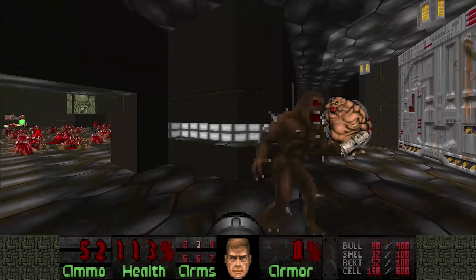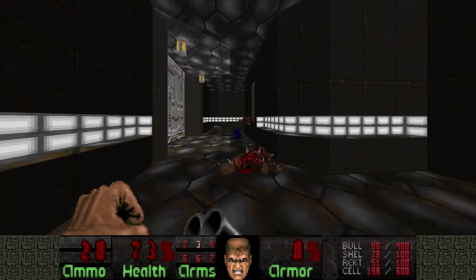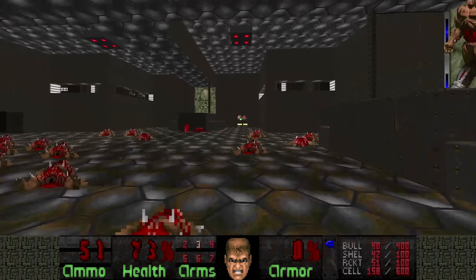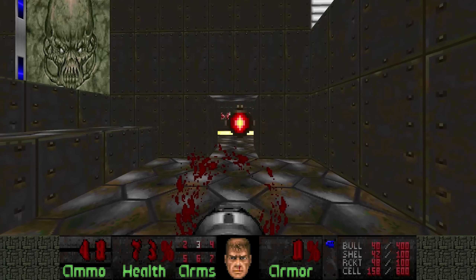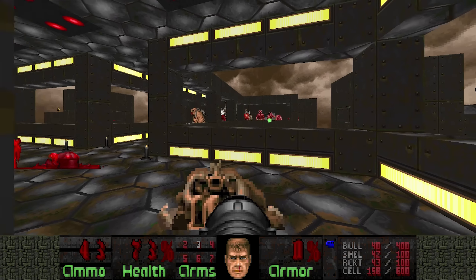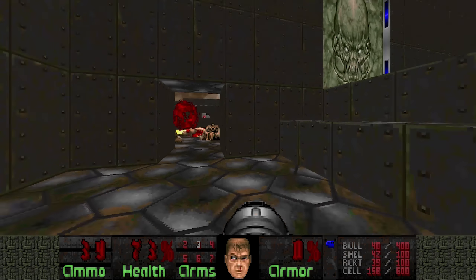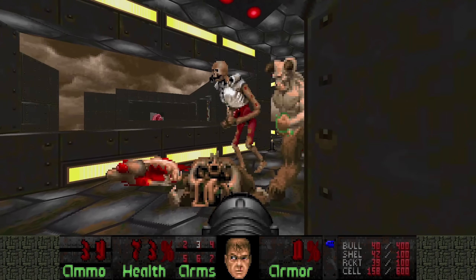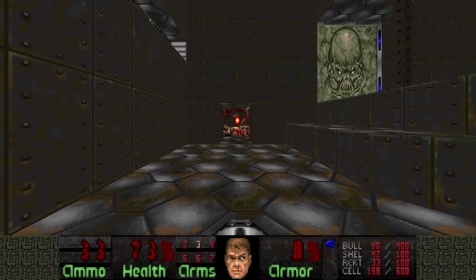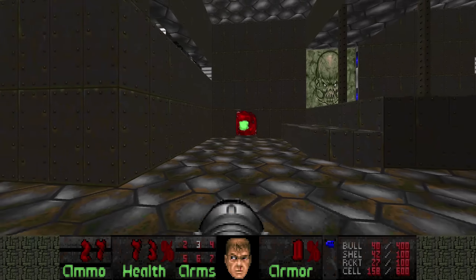Wait a minute — I didn't grab the blue key. Okay, now we can continue. I just noticed those two rooms: the BFG and the rocket launcher rooms are purely optional — I never realized. For some reason these monsters were dormant; they're supposed to wake up so they can infight.